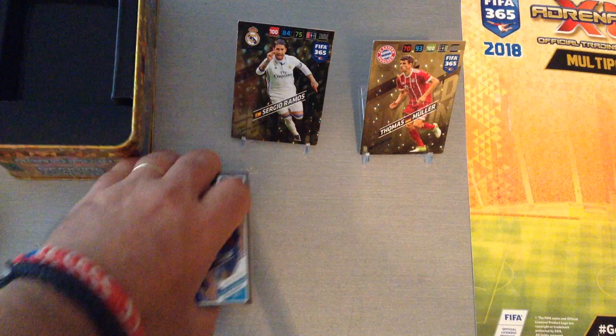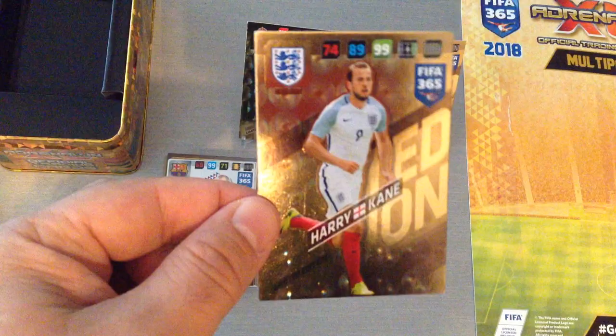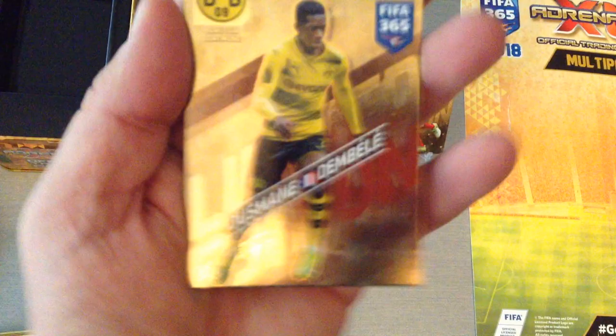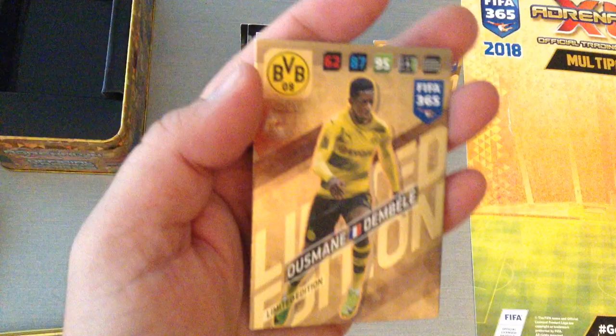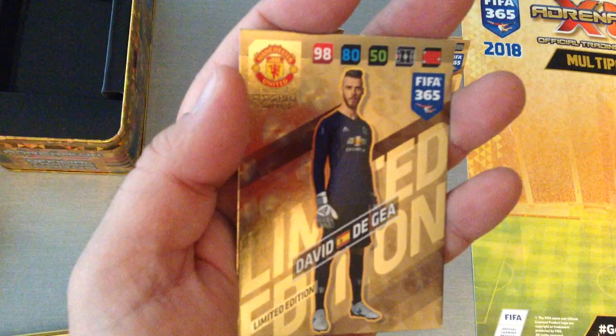Worth the money if you're paying the tenner to get the big tin. Let's have a look at our first limited edition — boom — nice Harry Kane, very nice card, 99 in attack, 89 midfield, 74 — that's a top notch striker right there, loads of goals in the Premier League. Second one — boom — Dembele, of course in Borussia Dortmund colours, should have been Barcelona but it's all right. Third one — boom — David De Gea, Man United, 98 in defence.